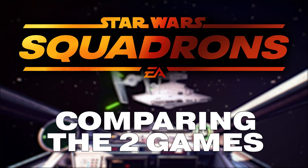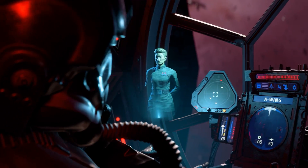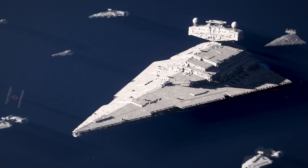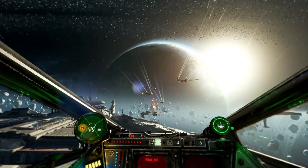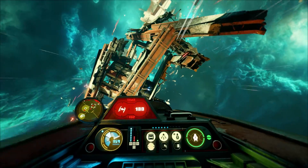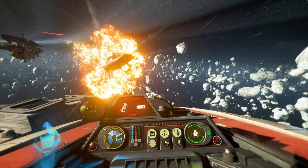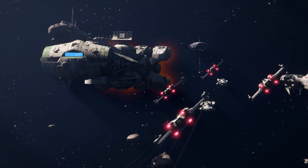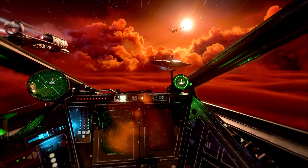we are going to be comparing the cockpits of the starfighters in Squadrons to Battlefront 2. There are quite a few differences between the same ships across both games, so I thought it would be interesting to see those differences plus the similarities they share. Whilst Battlefront 2 does not have the TIE Reaper, we can compare the X-wing, Y-wing, TIE Fighter, Interceptor, and Bomber. The U-wing is an interesting case and more on that later on in the video, so make sure you stick around until the end. Let's start by looking at the cockpits of the New Republic ships, then move on to the Imperial starfighters.